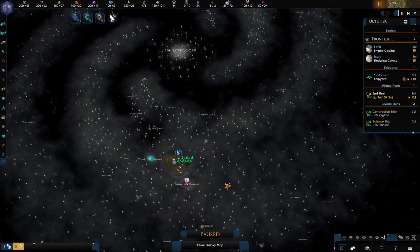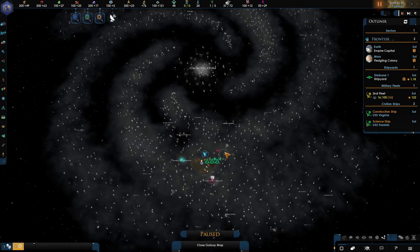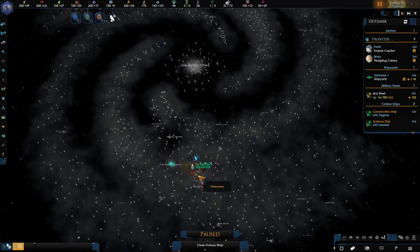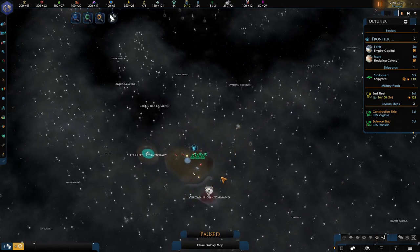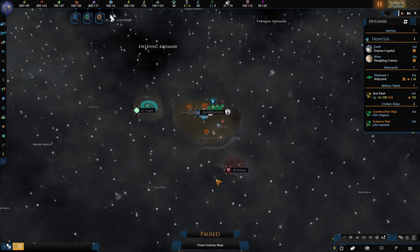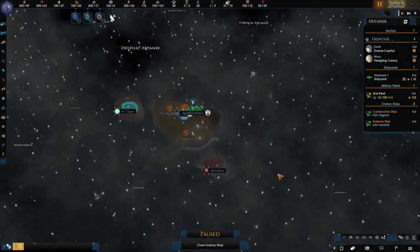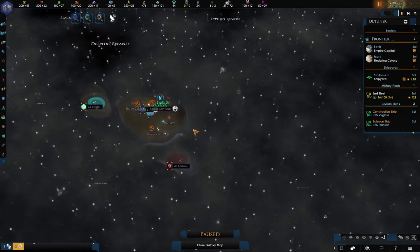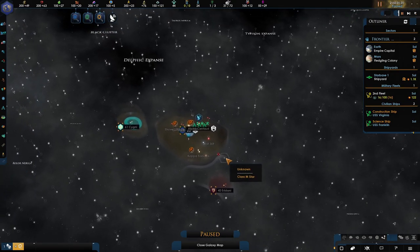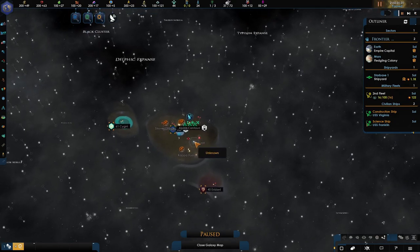The galaxy is absolutely rammed with different empires and factions all over the place. In the base game, you usually get around 9 or 10 on a single map this size, but in this mod it's everywhere, which is really cool because things are happening all the time. Different things are developing — one empire is taking another while you don't even know about it. Sometimes you might not even meet some of these empires. The AI is forever evolving and it's really cool.